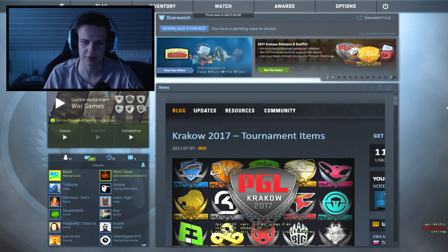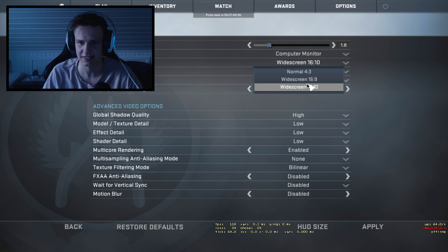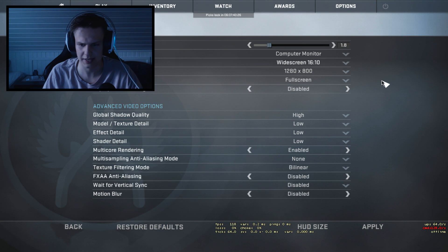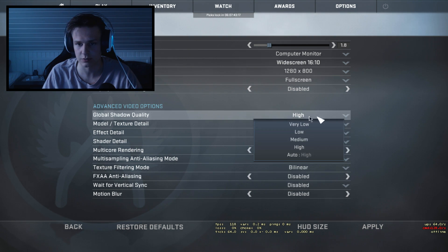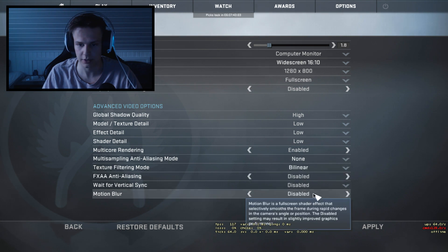Now I'm going to show you the video settings. The first thing is that he plays on 1280x800 in a 16:10 resolution — it's not really normal but that's what FaZe Rain does. He has everything on low except global shadow quality, because he wants to have the advantage of seeing shadows in game, which is pretty huge. He also has multicore rendering enabled, which you always should have enabled, then the lowest quality on texture filtering, and triple buffering disabled.